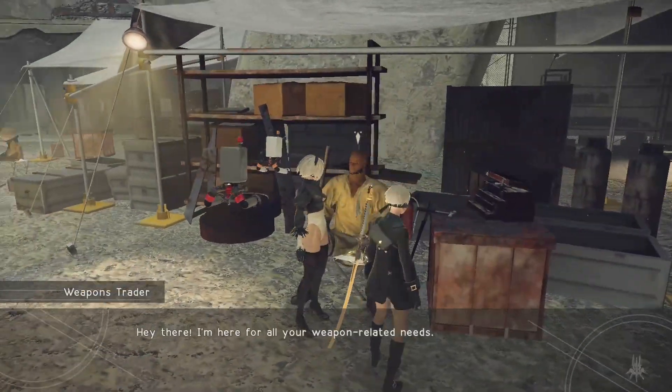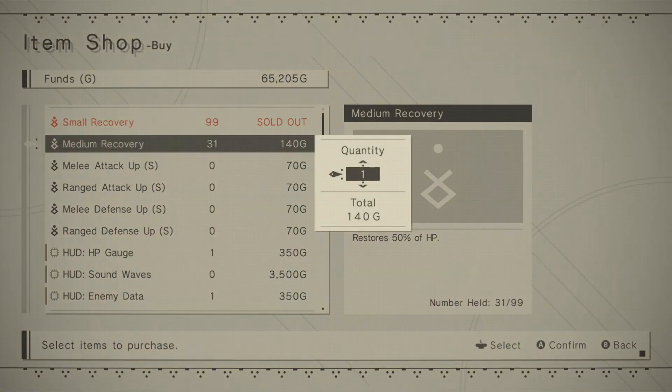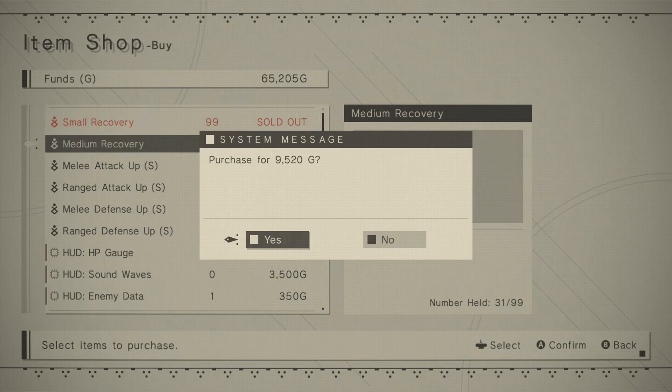Thanks to 9S this fight didn't go any longer than it had to, but Adam took far more explosions than I initially expected and he had a bad habit of teleporting away from me. Besides that it was a pretty easy fight but set the tone for the rest of the run. Once I made it back to the resistance camp I upgraded the YoRHa issue blade so I can get a discount and stock up on healables, because I am going to be burning through a lot of them.